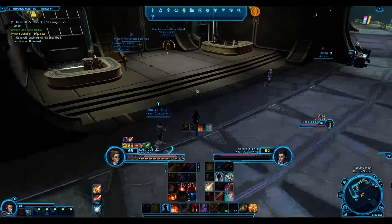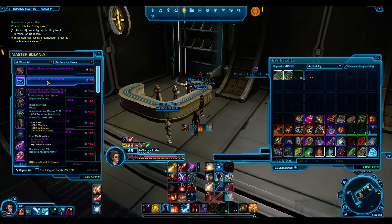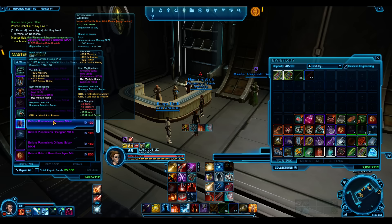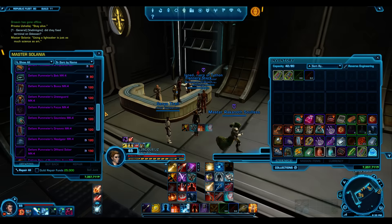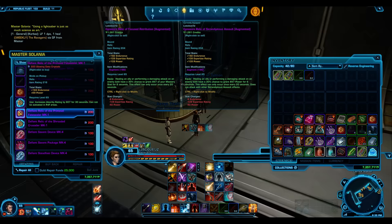We're going to go to the PvE vendor. You can buy it from wherever you want - doesn't matter. This says Pummeler, doesn't matter. It's Mastery, Endurance, Power, Crit. You can buy it from the Jedi Knight vendor - it doesn't make a huge difference. This is your Glowing Crystal vendor. Now the Relics here aren't great.